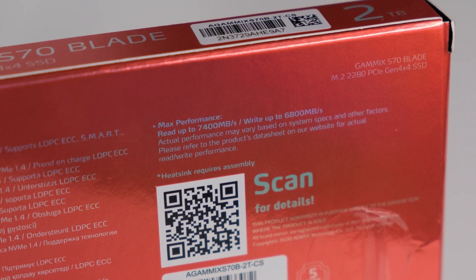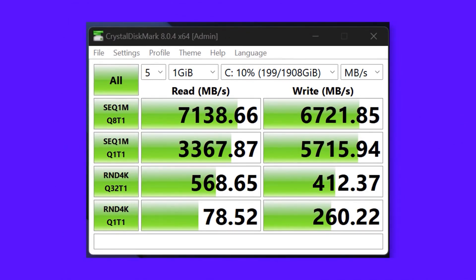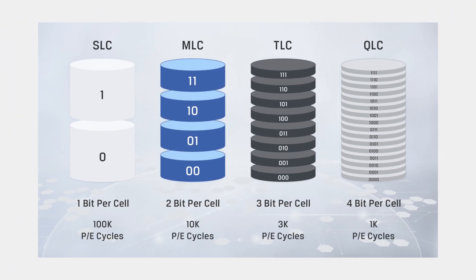With PCIe 4.0 I can reach 7000–8000 MB/s easily, and the M.2 SSD I use was capable of effortlessly providing this. For gaming, a read/write speed of 3000–4000 MB/s is ideal — gamers don't necessarily need extreme speeds. However, if you do a lot of rendering or video editing, high read and write speeds will significantly alleviate your workload, just as in my current system.